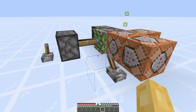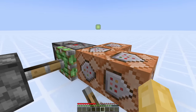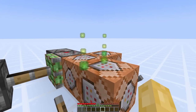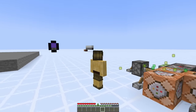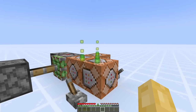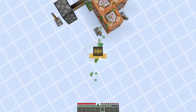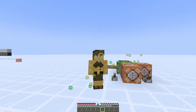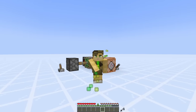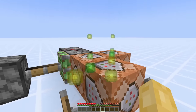Here we have a simple setup for summoning XP. Right now we're summoning an XP orb every 4 game ticks. However, if we just speed this up, now we're doing 2 orbs every 4 game ticks, or 1 orb every 2 game ticks. I'm still able to reliably pick up every single orb. But the instant that I go above an orb every 2 game ticks, the XP orbs start building up around my character. This is the fundamental bottleneck with all XP farms — the rate at which the player can actually pick up orbs is 1 orb every 2 game ticks.